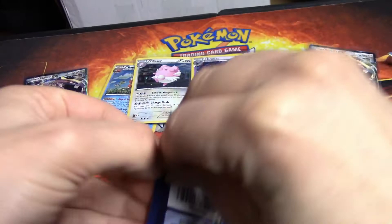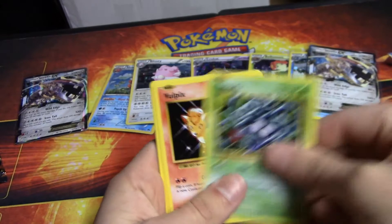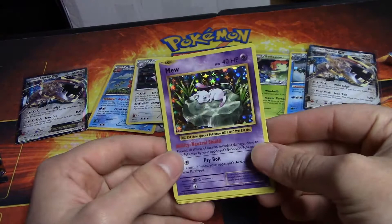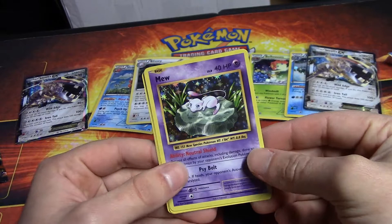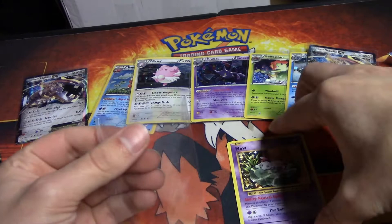And the last pack of the box - hopefully we can pull another Ultra Rare. We got a Tangela, a Vulpix, Fire Energy, a Voltorb, Charmander, Pidgeot, Spirit Link, and a Mew Holo Foil Rare - that is sick! Then we got a Koffing, a Revive, and here comes Team Rocket. Let's sleeve up that Mew real quick.